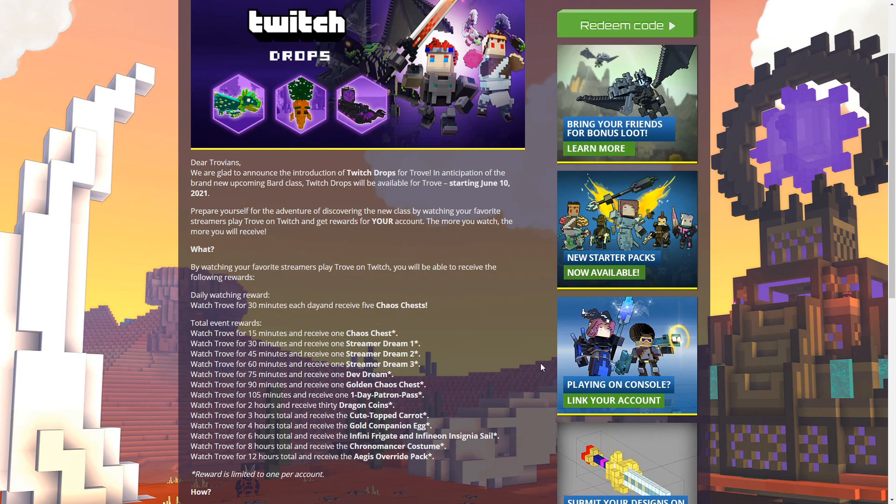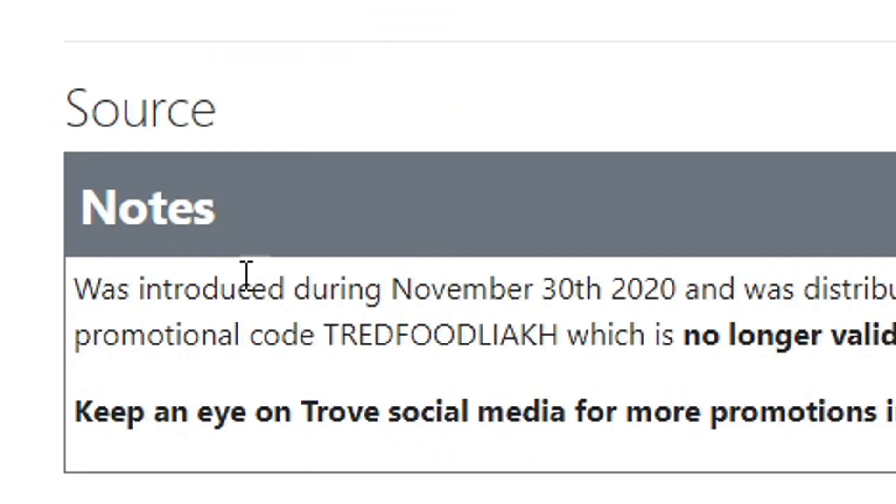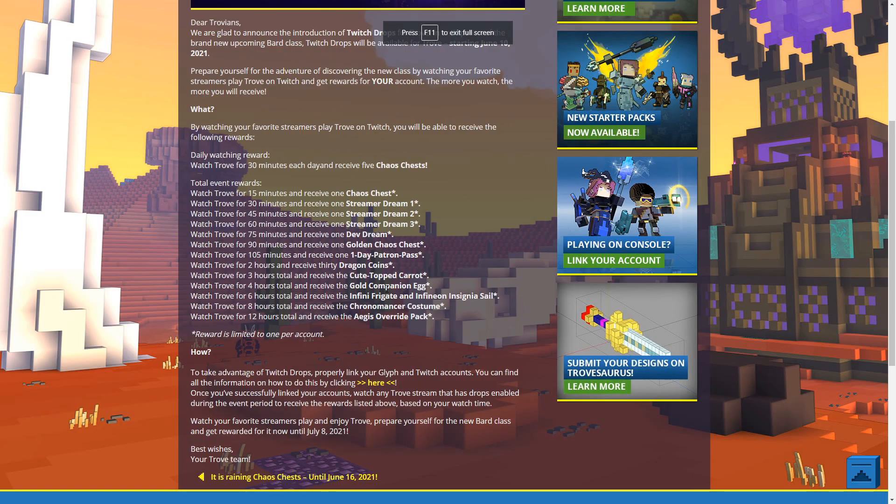At three hours you get the Cute Top Carrot ally, which you can see on screen. It doesn't grant any mastery points. This was previously only obtainable by redeeming a code on the Glyph website, but that's no longer available, so watching streams for three hours is now the only way to obtain this ally.